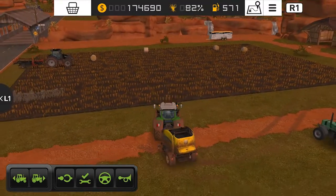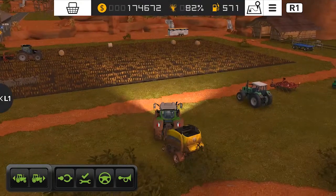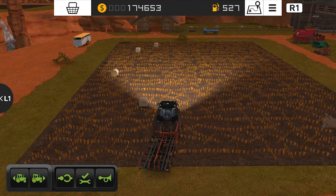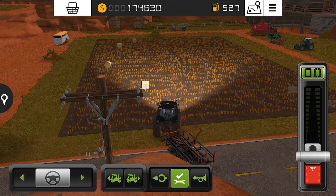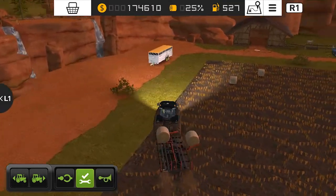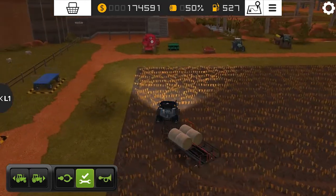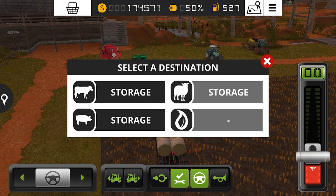I'm going to collect these bales and use our delivery system to deliver them to the pig farm, because pigs also require straw and they produce a lot of manure when using straw. Manure is a really cheap fertilizer — you don't need to buy liquid fertilizer because manure is free, and it also increases the yield of your field. The best part is it's totally free, so you can simply increase your profit in Farming Simulator.